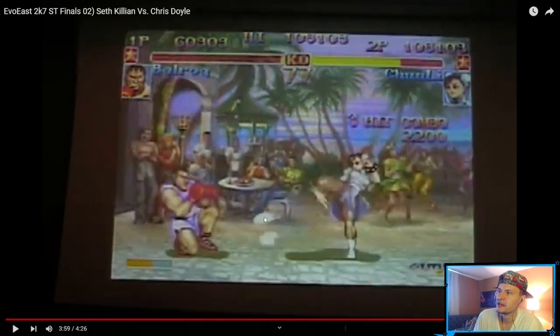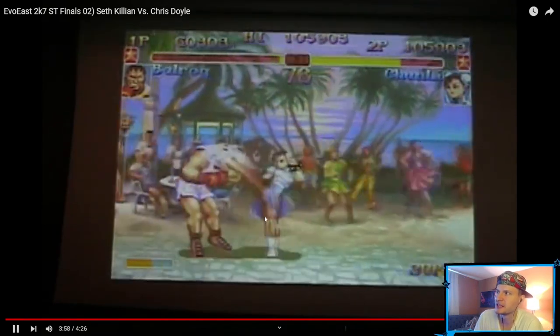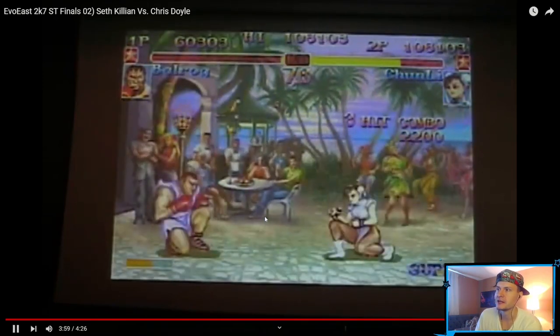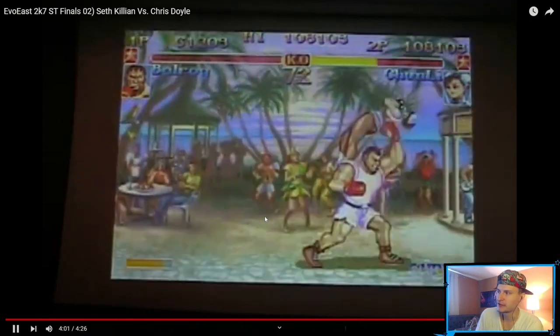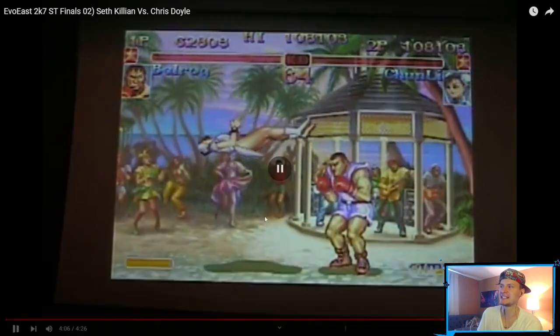In the example: Balrog gets jumped in, takes a lot of damage, he's stunned, almost dead. Balrog is a charge character, so you'd expect him — especially since he's about to die — to down-back and look for something to whiff-punish on Chun-Li. What does he do instead? He immediately goes for a low attack and rushes her down. He's not taking his time anymore; as soon as he got that one hit, he went in.